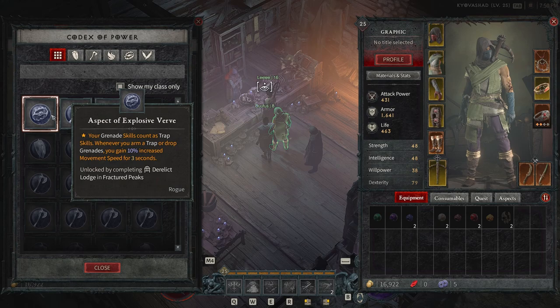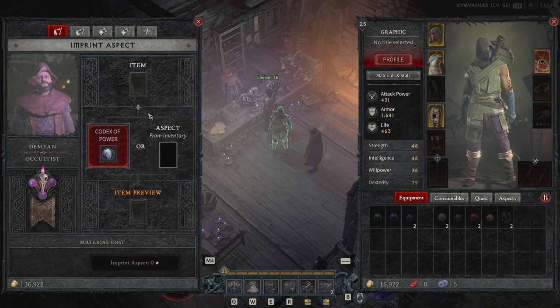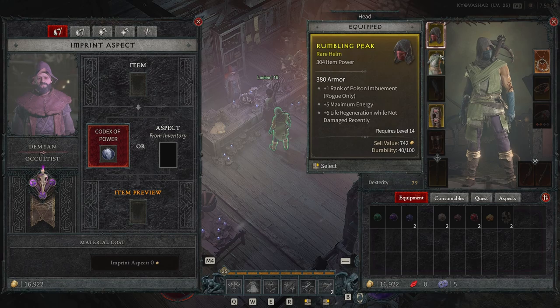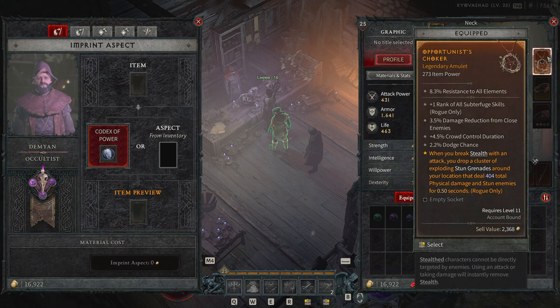There are other aspects we could upgrade to as well. For example, damaging an elite enemy grants you a barrier absorbing up to 315 damage for 10 seconds. If we click that, we can imprint this aspect on certain pieces of gear — helmet, chest piece, pants, or even an amulet.